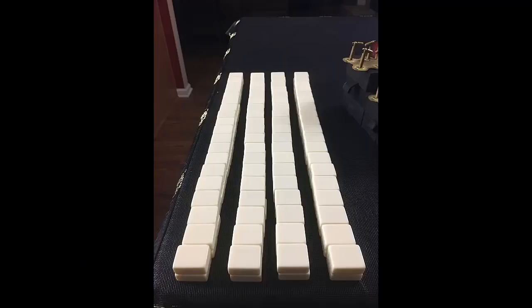All my tiles have been mixed and built into walls next to the risers. This way we can keep track of the progress of the game based on how many tiles are left for picking. I'm going to deal the tiles now. Player 1 will get 14 tiles; Players 2, 3, and 4 will get 13 each. Then we're going to look at each player's hand, see where the strengths lie, pick out a category to play, or maybe even a hand.